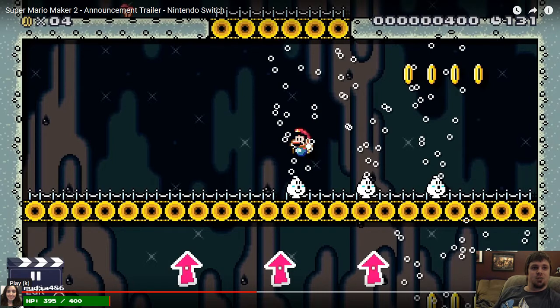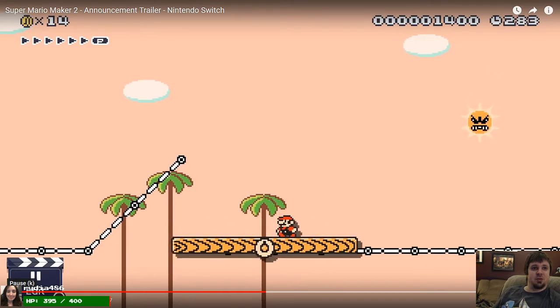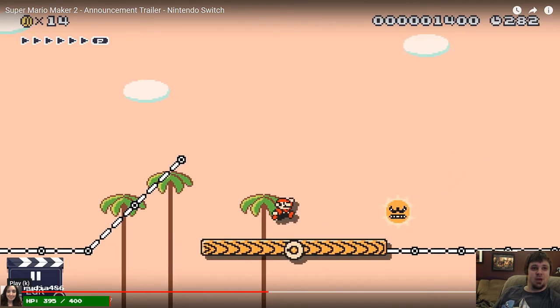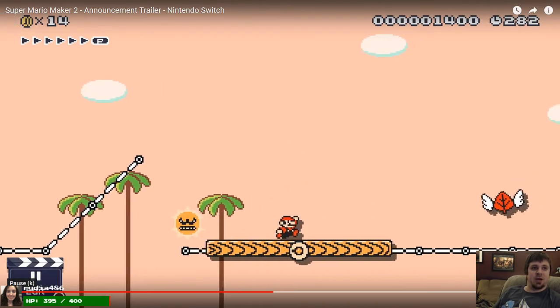The wind gust with some wind gust dudes — looks like it blows you up. Here we've got a new background with the angry sun from SMB3, so he can kill you. And this platform is way bigger, so you must be able to make these way longer now. I wonder if you can make them really short, like a one-block platform that you got to ride on.